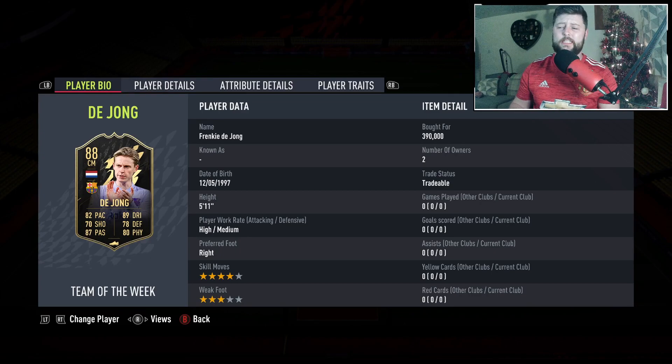The 88 inform - like a lot of these promo cards, the inform doesn't count towards them, especially if they have gone up in rating. They don't necessarily go up with them. For instance, if de Jong got a Player of the Month that was 92, the next inform would probably still be 89 or 90. It's an interesting one with de Jong.